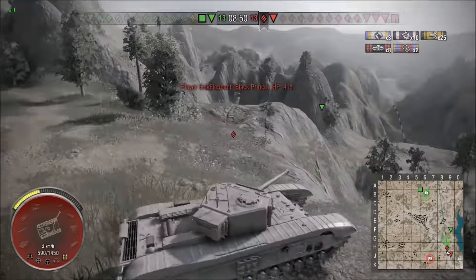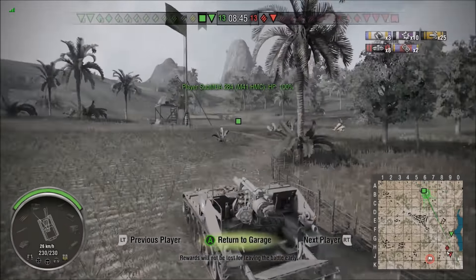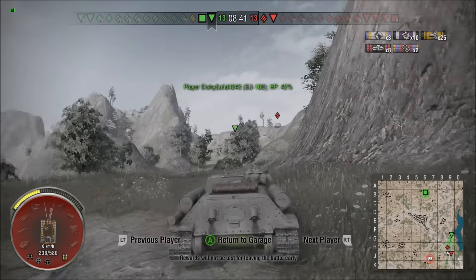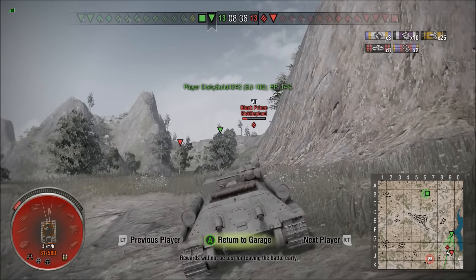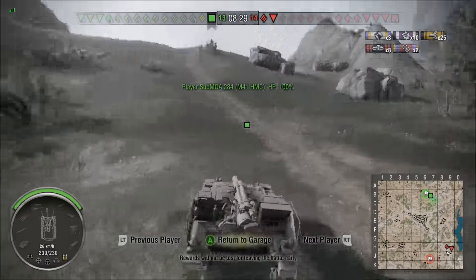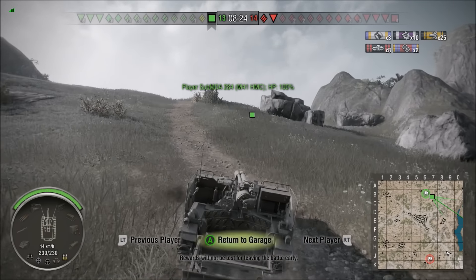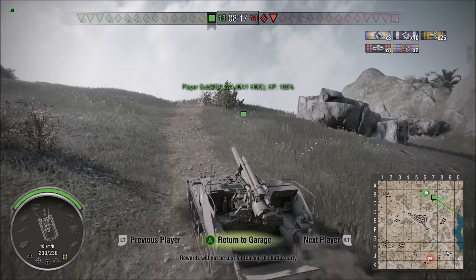He goes down - those few bounces at the start cost him his life. But hey, he's got a Radley Walters so surely the team can't screw this up too much. What's left? There's an arty left and Rescue. Rescue's got some health left - come on team - and there he goes, just got ammo-racked. So there's just an artillery left versus a Black Prince and some sort of tank destroyer - a tier 7 and a tier 6 versus a tier 5 artillery.